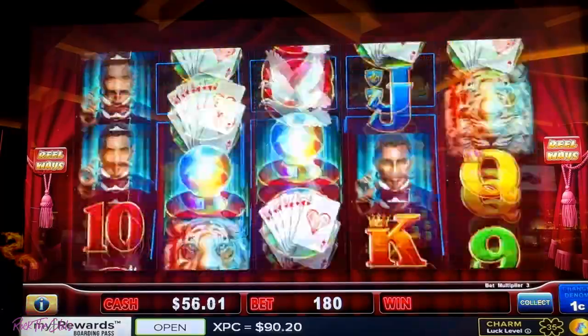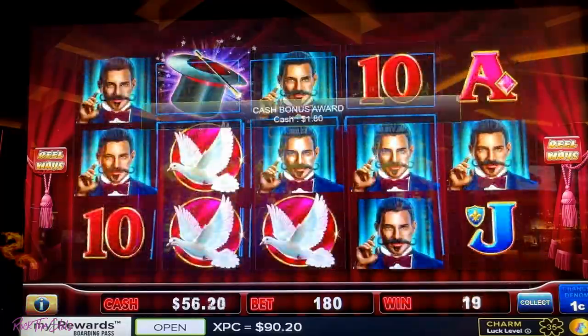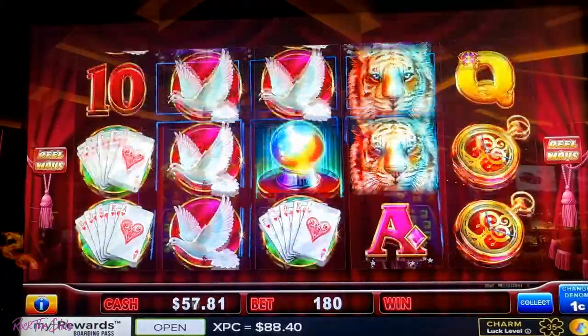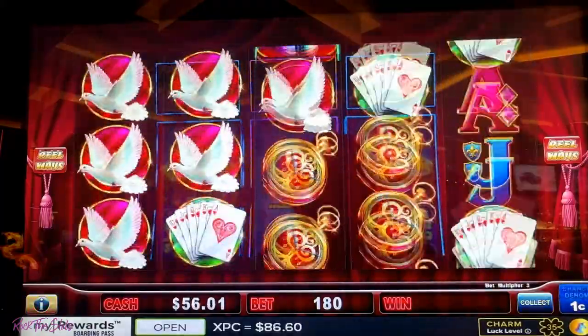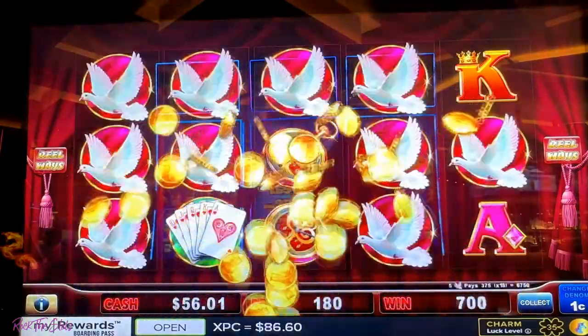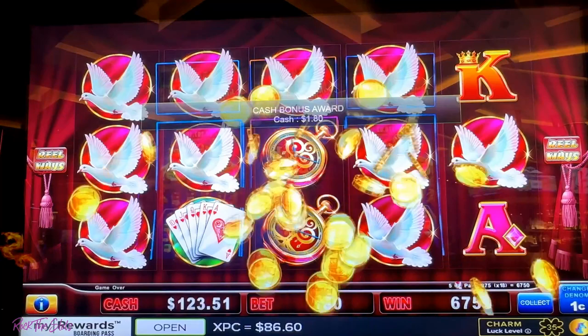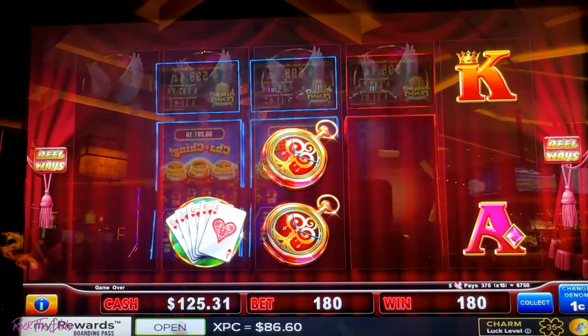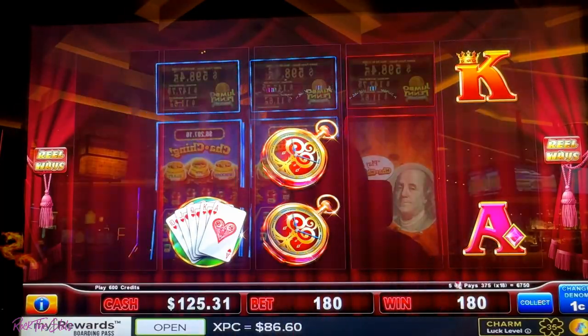So I'm going to try a dollar eighty bet. Oh, all those magicians — we just missed that. Okay, that was a good hit, guys. That was a sixty-seven dollar and fifty cent hit. Oh my gosh, amazing. So so far we're doing really good. I've got a hundred and eighty-six dollars left and I've turned my two dollars into a hundred and twenty-five dollars.